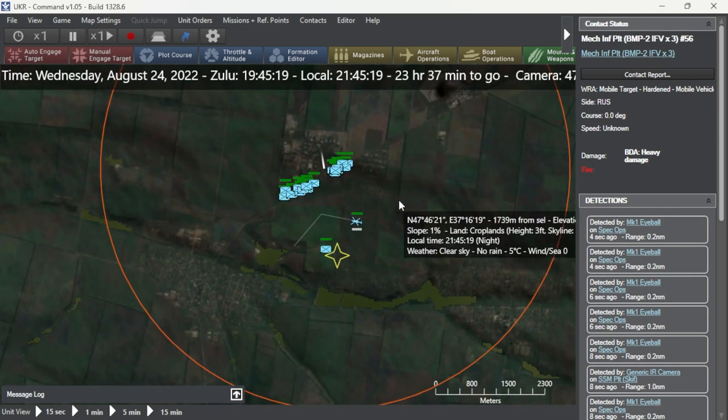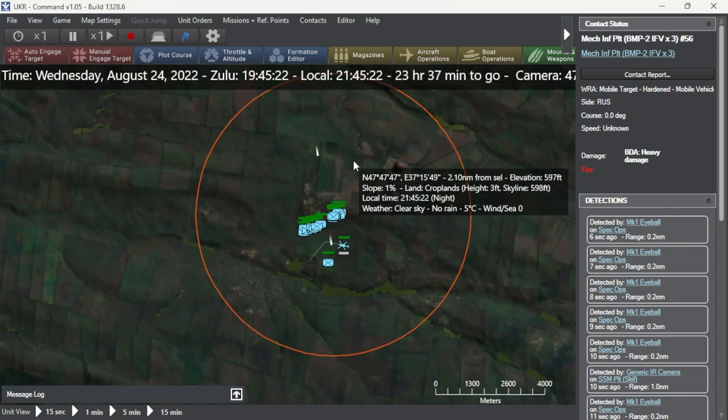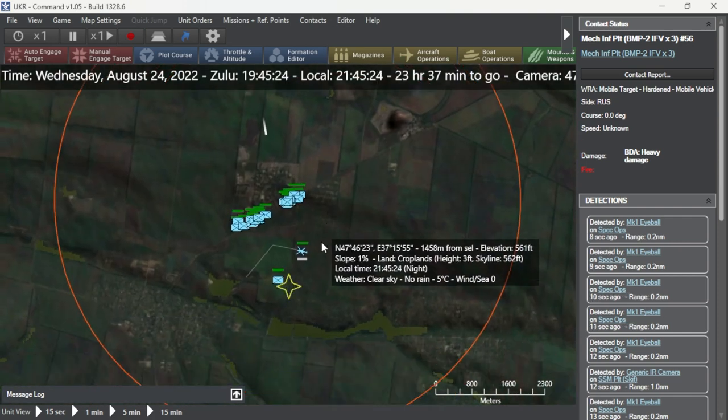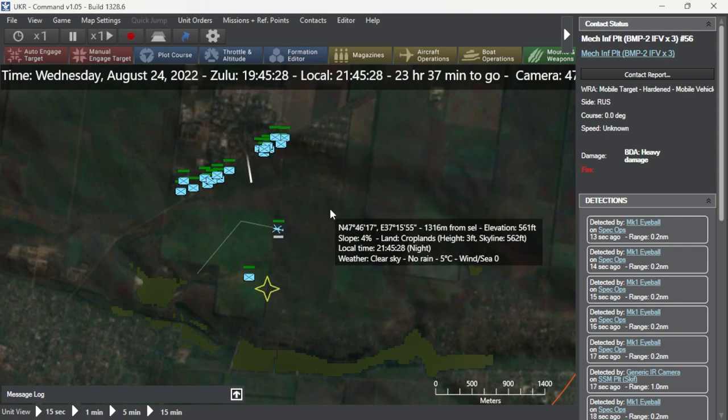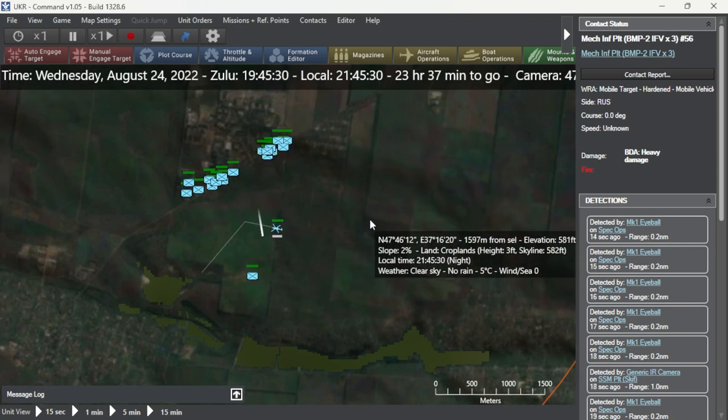So that is the BONUS rounds in Command: Modern Operations. We mounted those and launched them at a mechanized platoon — that was really fun to do actually. I was hoping it would look more like a missile and less like an artillery round, but what can you do? All right guys, peace.